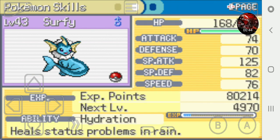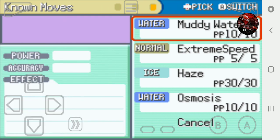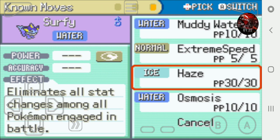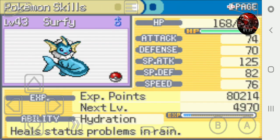Surfy is still holding the Lucky Egg so I might take that away from him now since he's caught up with everybody level-wise. He has Muddy Water, which lowers the foe's accuracy, Extreme Speed which always goes before any other move, Haze which eliminates all stat changes among all Pokemon in battle, and Osmosis which is a harsh attack that absorbs half the damage inflicted to restore HP. Surfy is a special attacker.